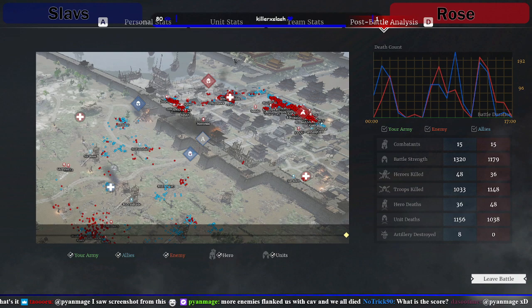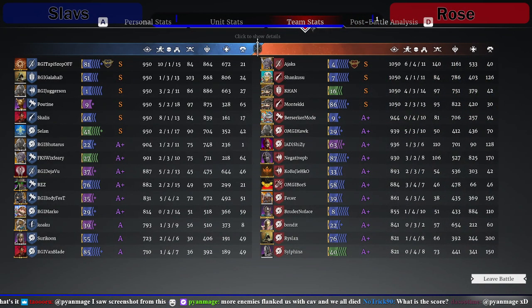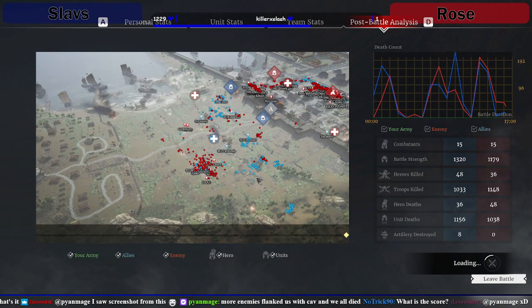GG both teams — that was actually really close. MVP for Rose was Ajax. Cancuzu doing work as well. Karn third, Monteki fourth, Berserker Mode fifth. And for Slavs: Tappi Sopov — what is that for a name — 10-1-15 for Heroes, that is savage man. Galahad, RGI Galahad in second, Jugerson in third, Poo-tina, Scarless. GG both teams — that was brutal, it literally went down to the wire. Rose hit it though.